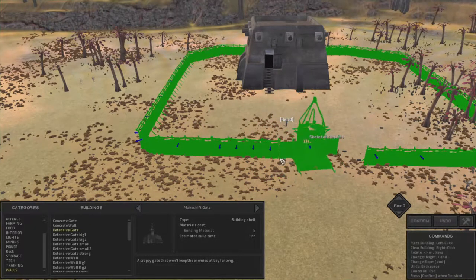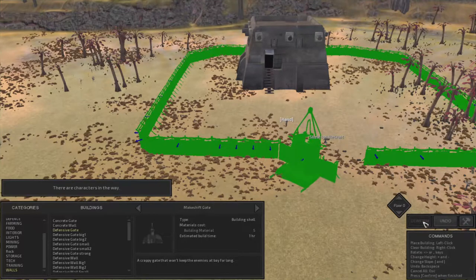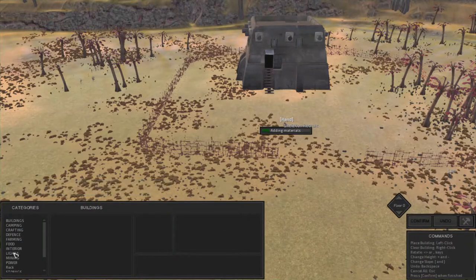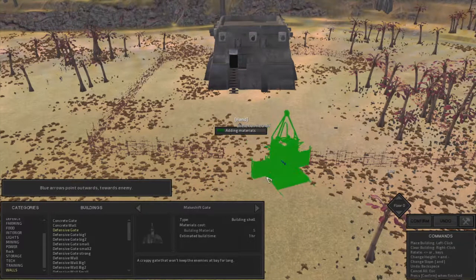The main thing these walls do is stop random patrols of bandits from coming in and getting free hits on your guys while they're mining resources and doing all these things. It can also prevent bandits from coming in for a certain amount of time, in case you need to get your guys prepped. Everybody plays Kenshi a little bit differently, so this is just what I would say.